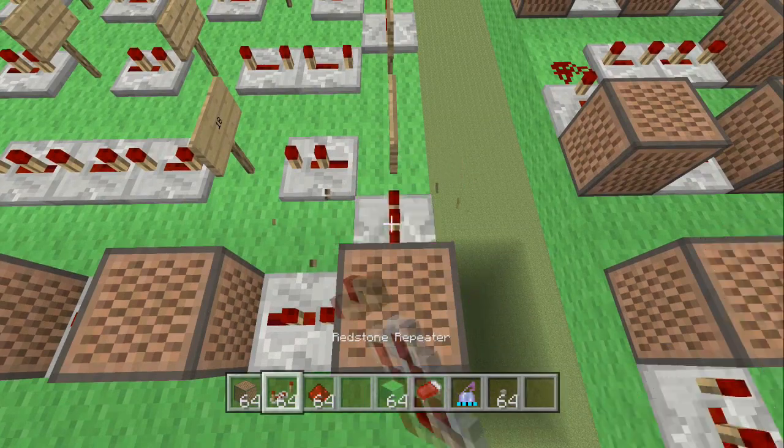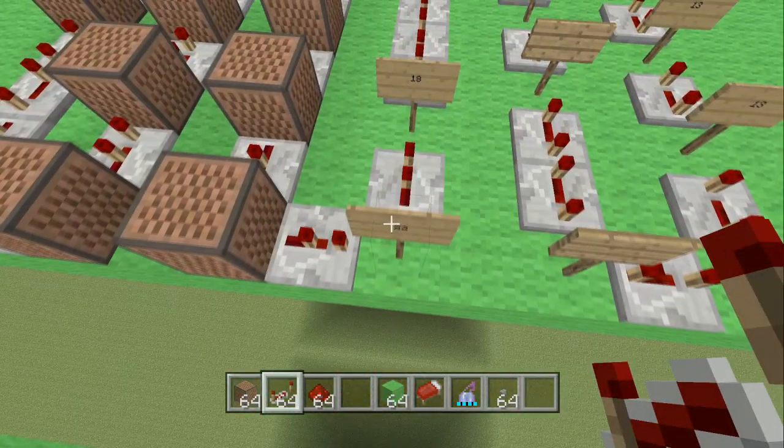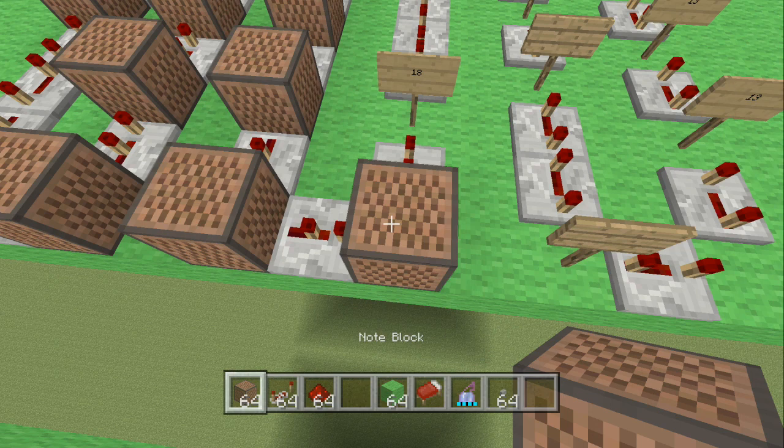Make a turn, place your redstone repeater clicked once, make another turn, and place another note block — this one is hit 22 times.